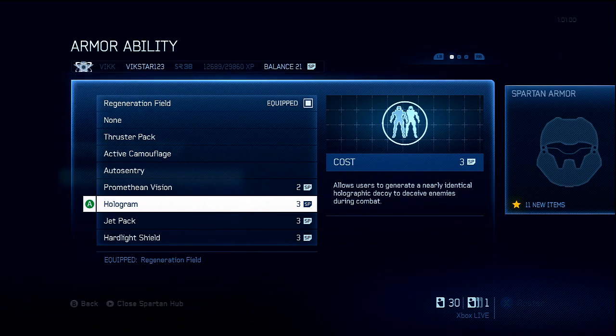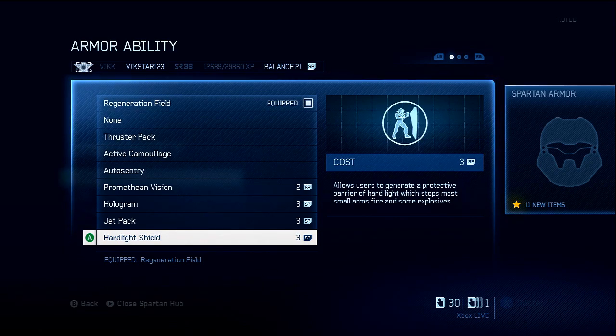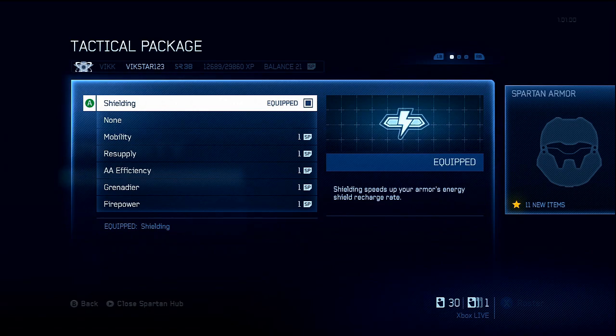Hologram — not many people fall for it. Jetpack makes you vulnerable. Thruster pack is not too useful. Hardlight shield will stop you dying for about 10 seconds, then you'll get taken out. On tactical, I go for shielding — again, I want that shield restored as fast as possible.